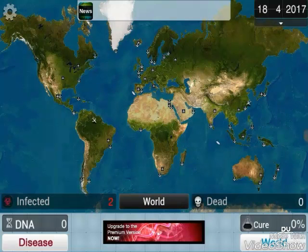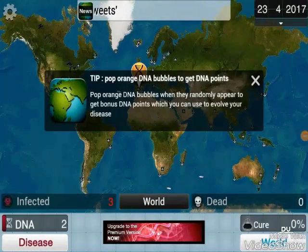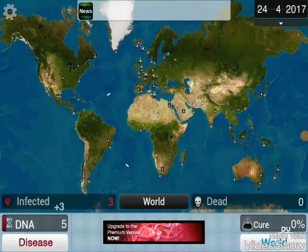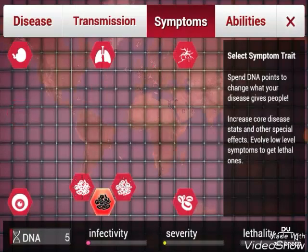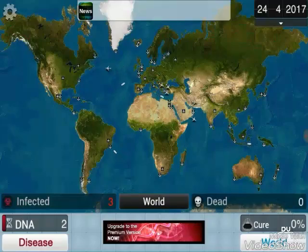So far we only have two infected and we're not getting much DNA coming through. So pop orange DNA bubbles - let's do that. We popped the orange DNA bubbles. We have transmission and symptoms. We're probably going to evolve these symptoms here. This has best infectivity, so we're going to do that. And now we wait it out.